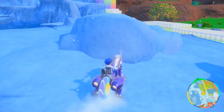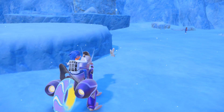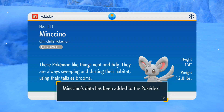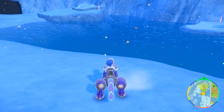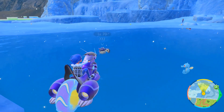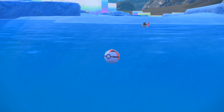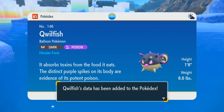I could have sworn when I was looking at that Seel that I thought I saw something in the background — it's not what I thought but I can also get this. Minccino, the chinchilla Pokemon — these Pokemon like things neat and tidy, always sweeping and dusting their habitat using their tails as brooms. What I was saying before is I could have sworn I saw a Reuniclus floating around here. But I do see a Qwilfish! Qwilfish, the balloon Pokemon, Hisuian form — it absorbs toxins from the food it eats; the distinct purple spikes on its body are evidence of its potent poison.